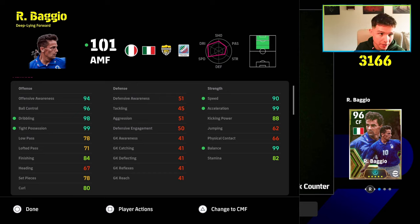This is the Baggio build as a CMF or an AMF, whichever you want — it depends on how you want to play him. You're going to be able to hit 90 speed, 99 acceleration, 99 balance, 99 tie possession, dribble, and ball control. I would potentially take off a little bit of ball control, dribble, and attack possession and pump it into finishing, because I'm going to be playing him in that SS kind of CF role as a deep line forward.